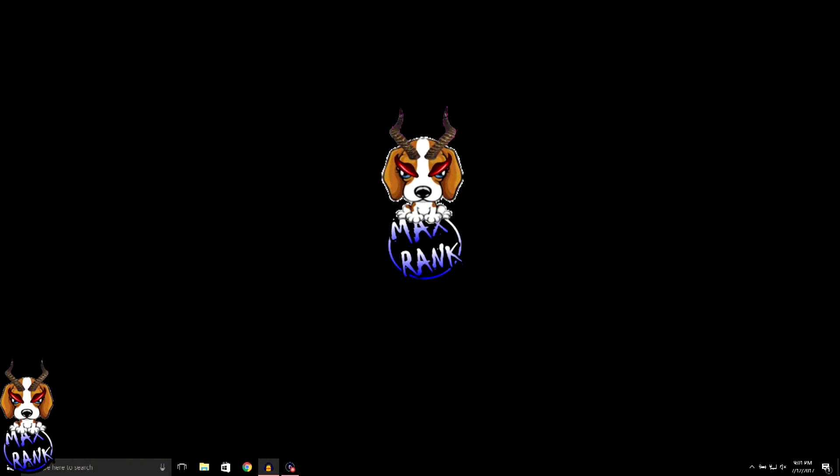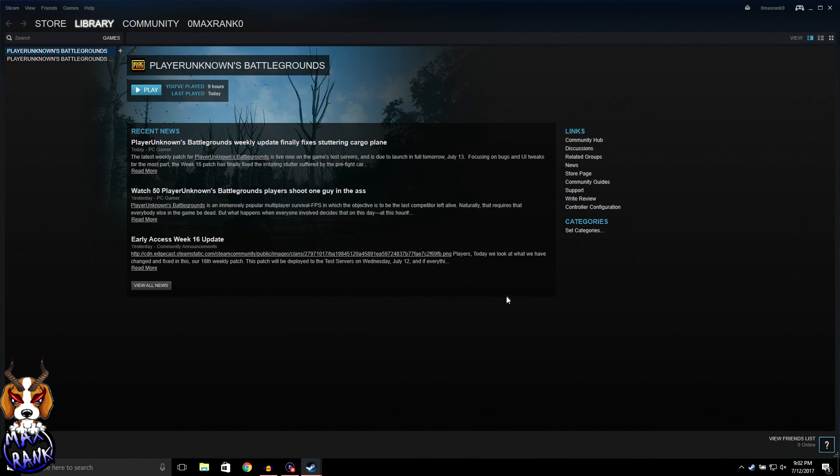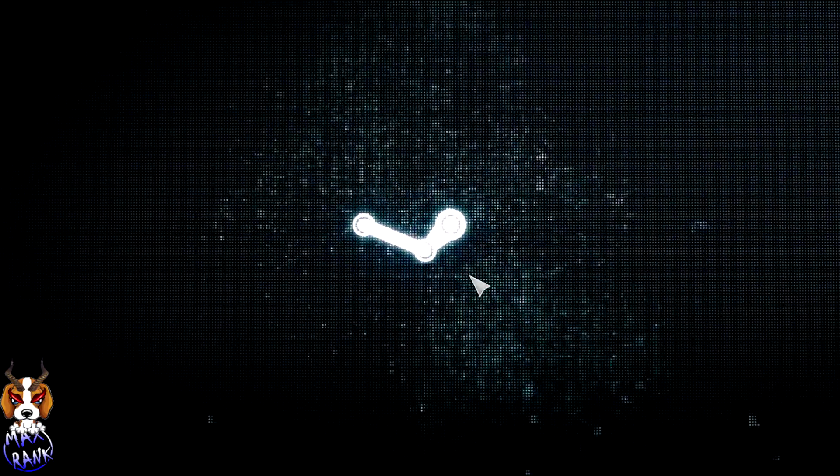Here we are — this is the home page of my computer. First things first, you're going to need to download Steam, which is easy enough to find via Google. Once you've downloaded Steam and created an account, you'll be greeted with this screen. Go over to where it says Big Picture Mode and you'll be greeted with this screen right here.